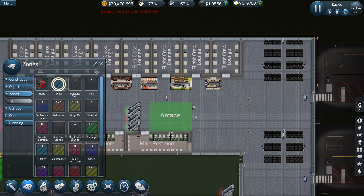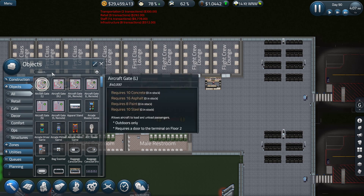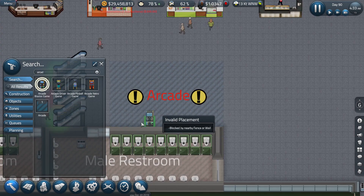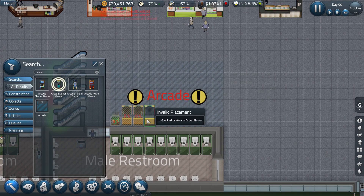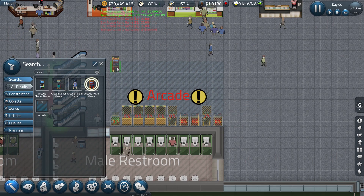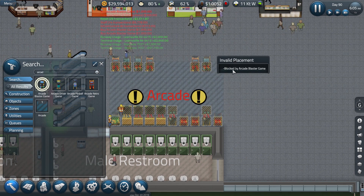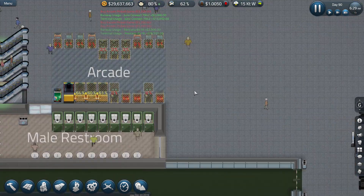Now let's go ahead and get an arcade going over here so there's a little bit more stuff for people to do. We've got some arcade blaster games, driver games — I like the driver games, we'll do four of them next to each other. Grab a bit of pinball, another one there, and a retro game. We'll do some on the other side as well, plus a few more pinball machines. With all of those built, the arcade should have tons of fun for everybody.